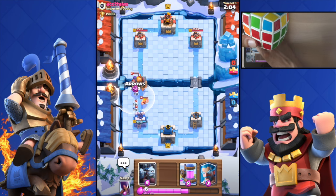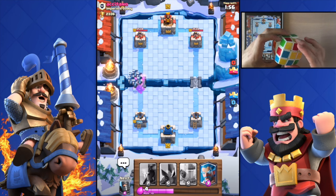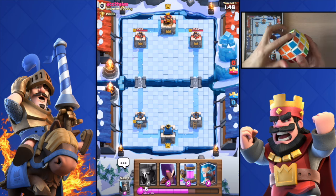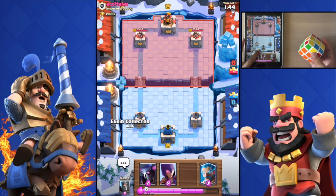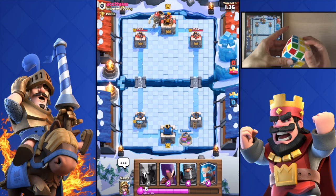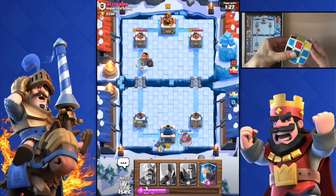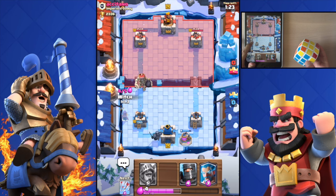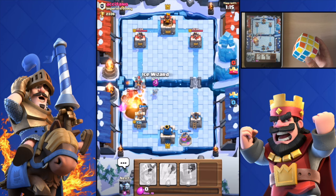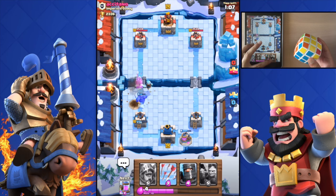There's a filthy royal giant user over there — let me drop the minion horde to kill that royal giant. I'll drop the collector in a second, let me finish the second layer. There we go — let me drop the collector and focus back on the raid. He's pushing with a giant skeleton. I'll use the PEKKA on that. I need to distract it with my witch — don't get close to my tower! He's really close to my tower and that bomb is going to damage it.